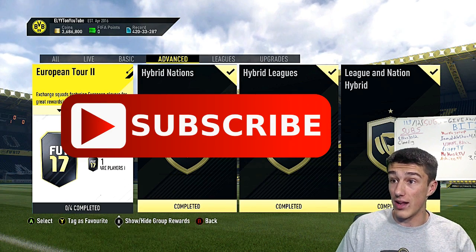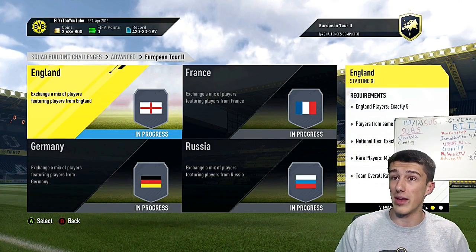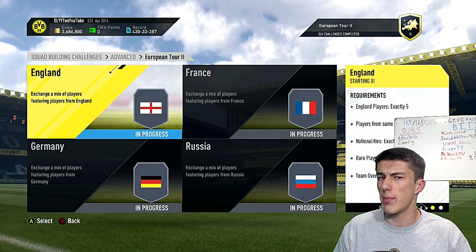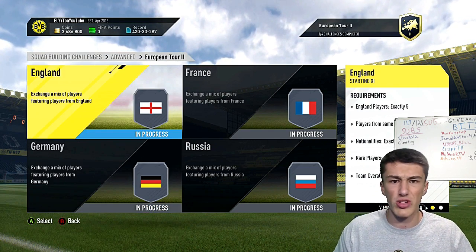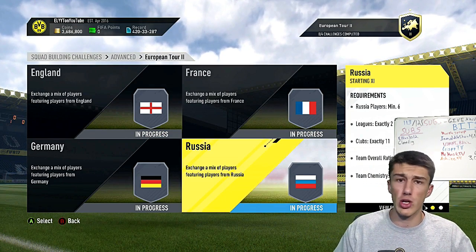As you can see, a 50k pack is what you get for completing the entire SBC. England is going to be your most expensive — maybe Germany — but those are about 12k to 13k. France is about 10k, and then Russia's going to be about 8k to complete the Squad Building Challenge.